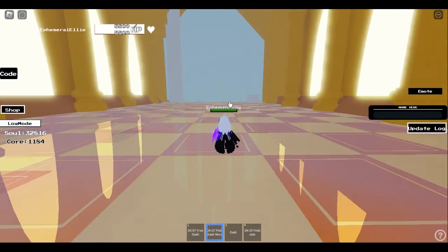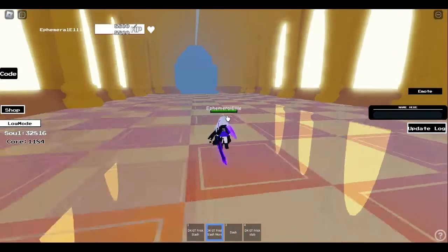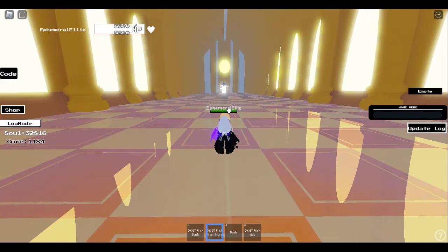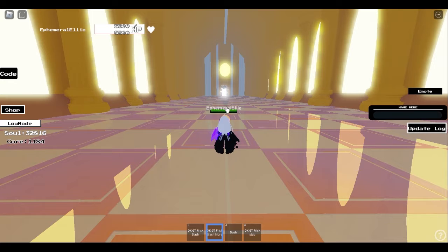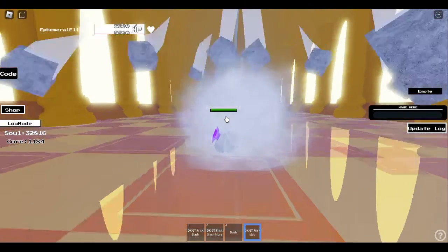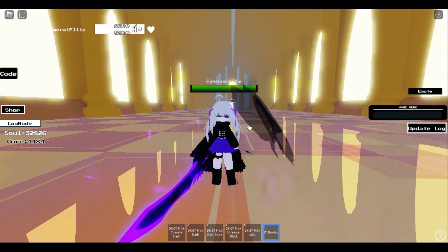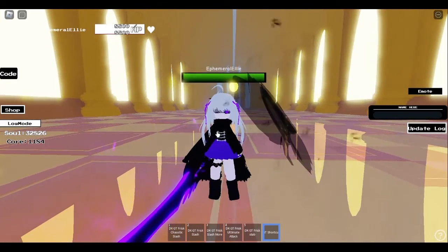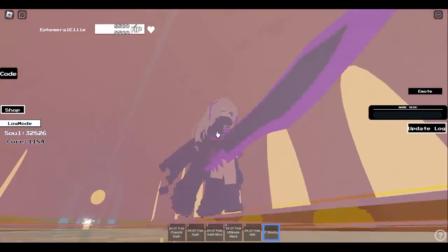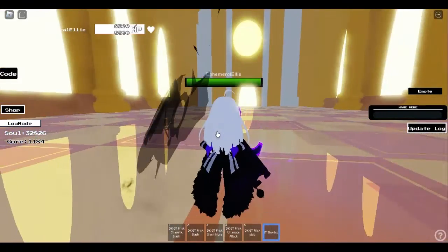Now you have DK Slash, which will show a lot of slashes on one side and the slashes have a really long distance. Then you have DK GT Freeze Stab — boom, look at that. And then here we have Chris's second face. After Chris gets enough damage, he will transform into this form — he has a second life. It looks so amazing, it has a wing, and the sword is even bigger.